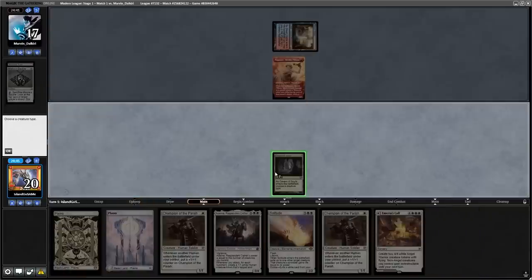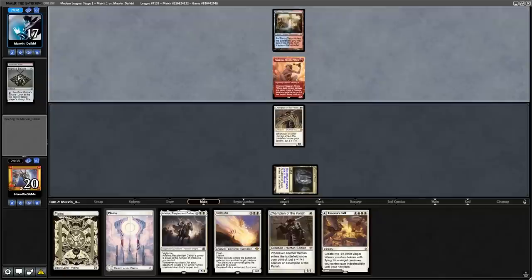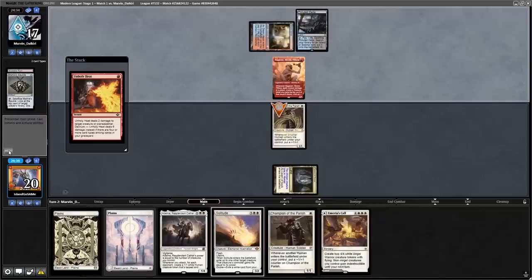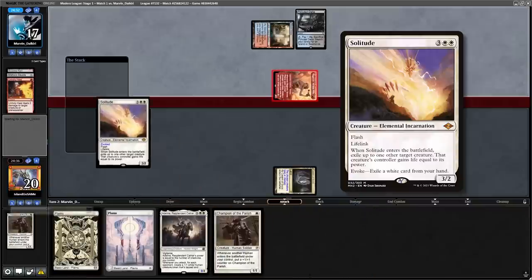Blue-red Murktide decks usually pose a huge challenge for creature decks like humans, but not anymore. Even after this opponent removes a blocker for their Ragavan to attack us, we can just use a Solitude to answer it, exiling an Emeria's Call.